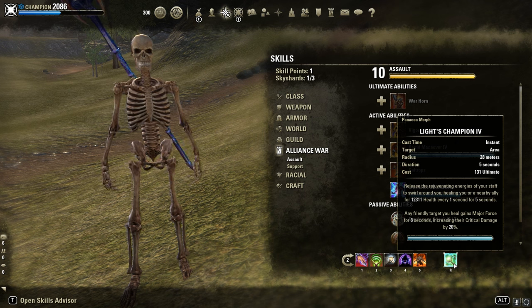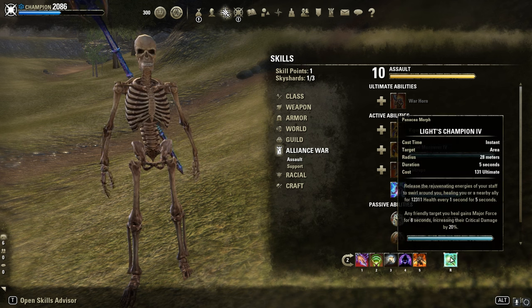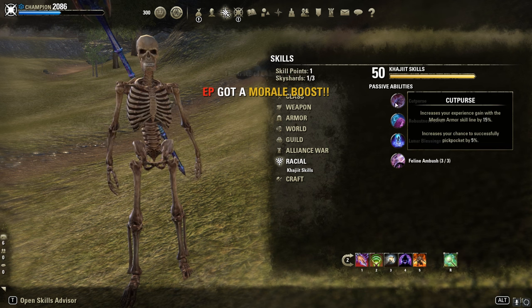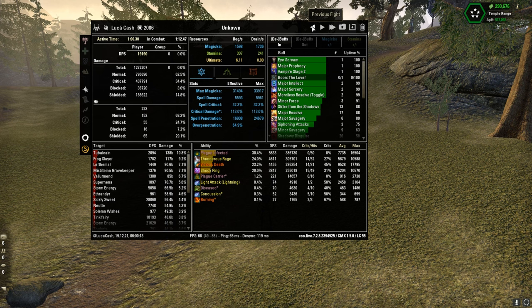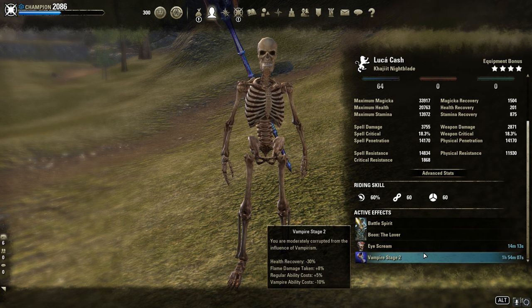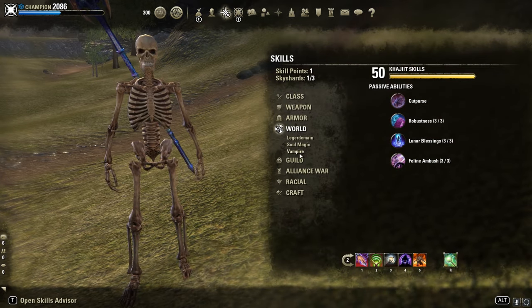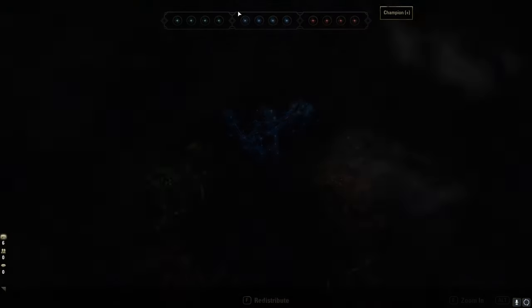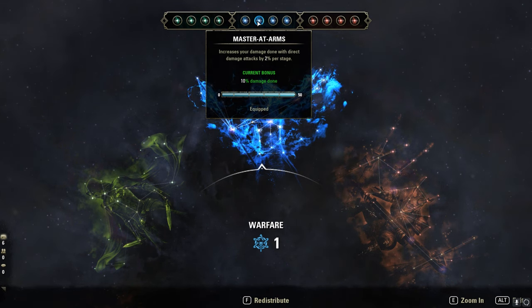Back bar Restoration ultimate — if you don't have enough ulti points you can pre-buff with the Reso ultimate to proc Balorgh. Race: I'm Khajiit — Dunmer would probably be better but crit damage is nice for Vicious Death. Plague Break doesn't crit, so Khajiit is mainly for Vicious Death and the Death ultimate. Mundus: The Lover for extra penetration — I tested Apprentice but Lover is better. Ghastly Eye Bowl as food, stage two vampire for the extra 300 spell damage. Potions: normal spell power potions. CPs: Biting Aura for more AoE damage, Master at Arms for more direct damage.